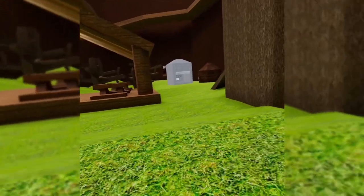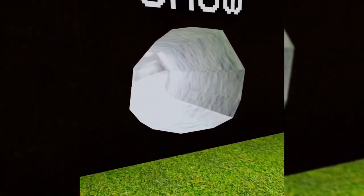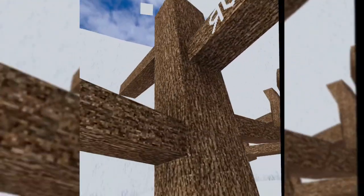There is a moon but it is kind of buggy. There's the leaderboard. Let's get to the snow map. We have a nice igloo over here, some trees, and it's snowing. The music is fire. So yeah, this is the snow map.